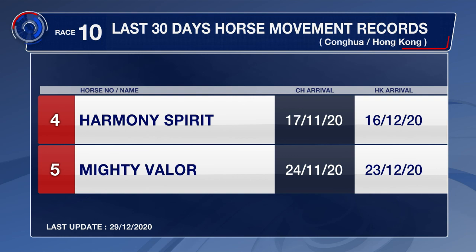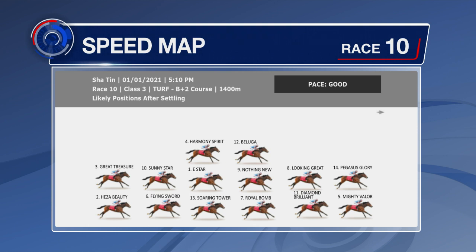Harmony Spirit and Mighty Valor are the two horses that have been on the road. Another good field here with Mighty Valor leading Pegasus Glory, looking great, Diamond Brilliant next two. Beluga is up in class but he's three wide in front of Harmony Spirit.